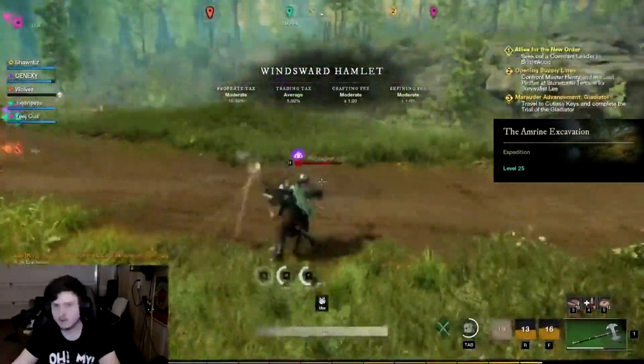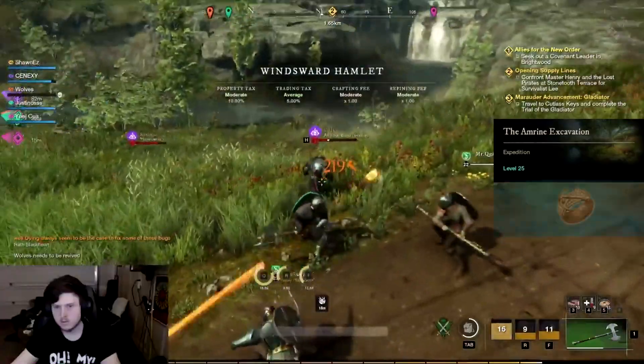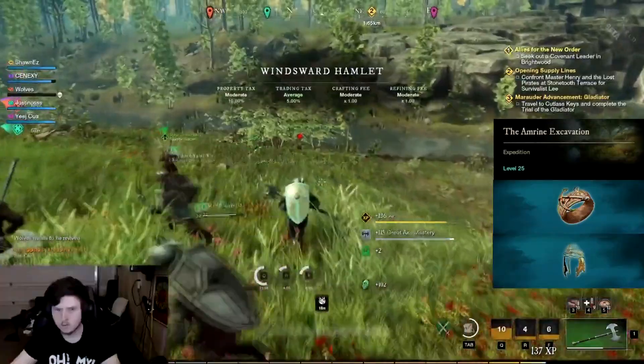When an Elite like Simon Gray is killed, he will have a chance to drop one of his class-specific items, like Simon's Hacksilver Ring or Excavator Safety Helmet, both of which are great early-game equipment for tanks.